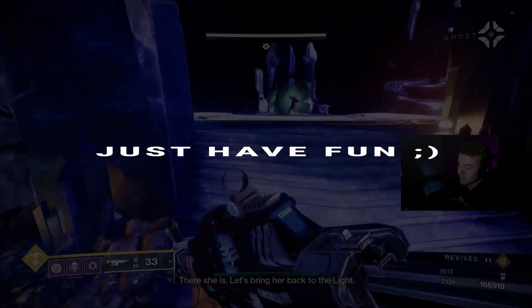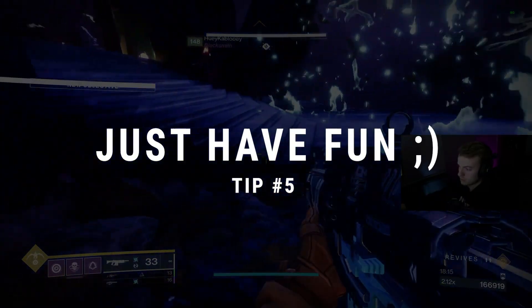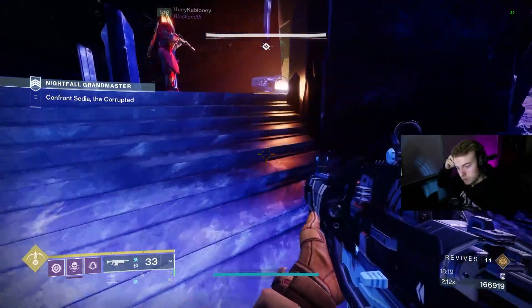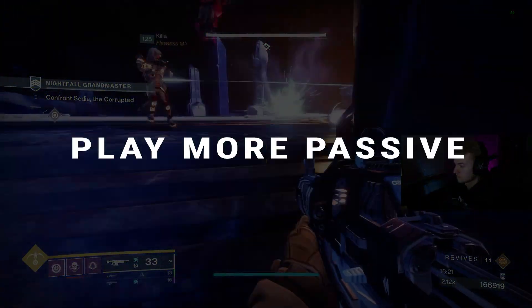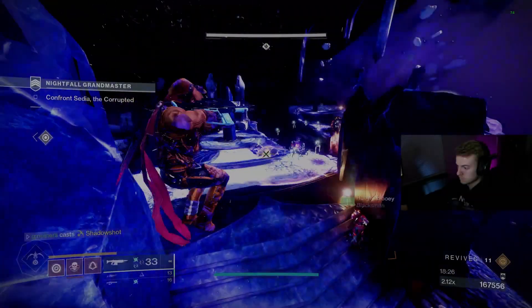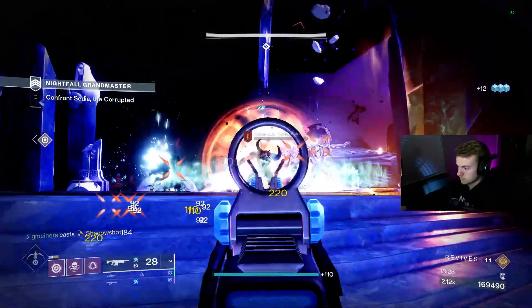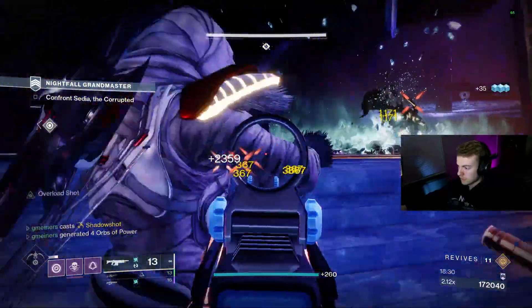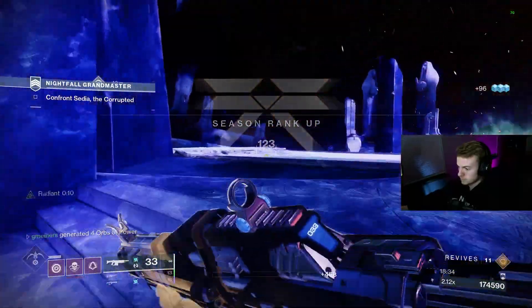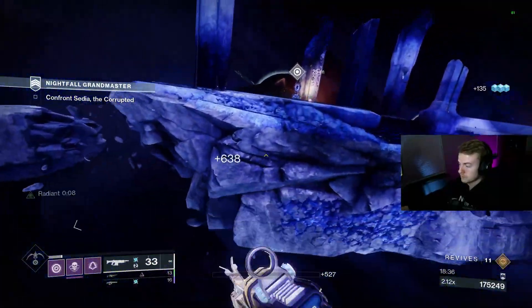And then lastly, tip number five — just have fun. Could you imagine if that was actually a tip though? GMs aren't fun, we're here for the loot. Okay, so tip number five is to stop playing aggressive. Even though I am physically a Warlock main, mentally I play way too aggressive in PvE because most of the content in this game is crazy easy and it doesn't have consequences when you die. But GMs will punish you for this.